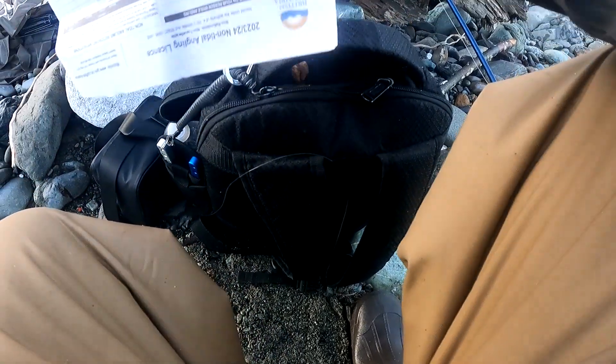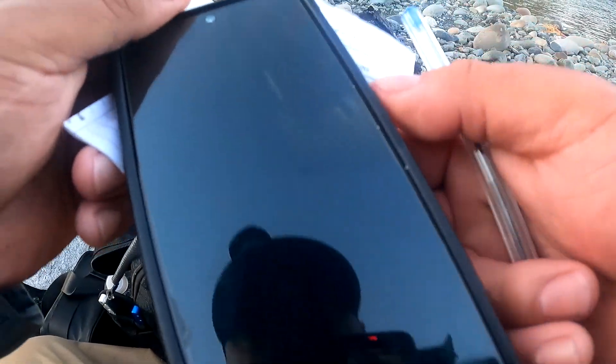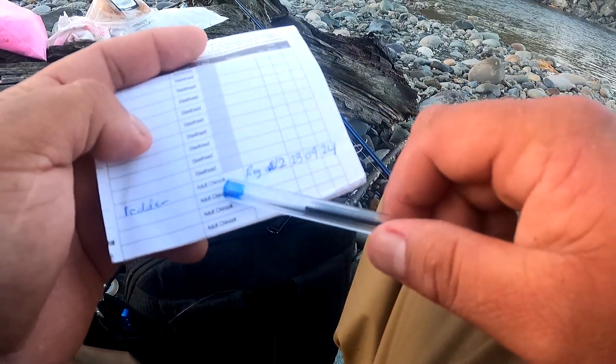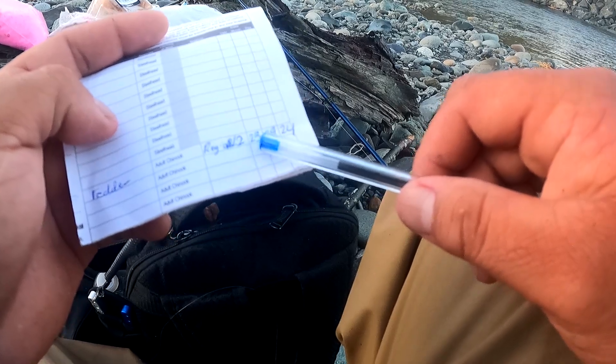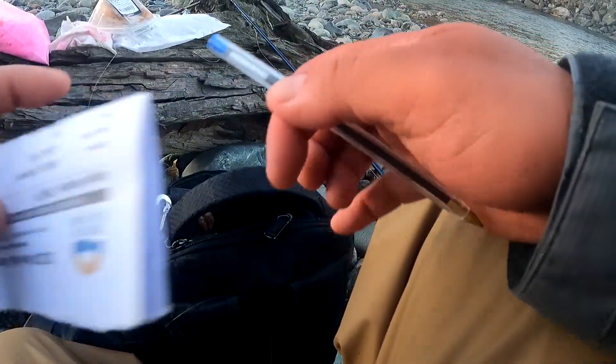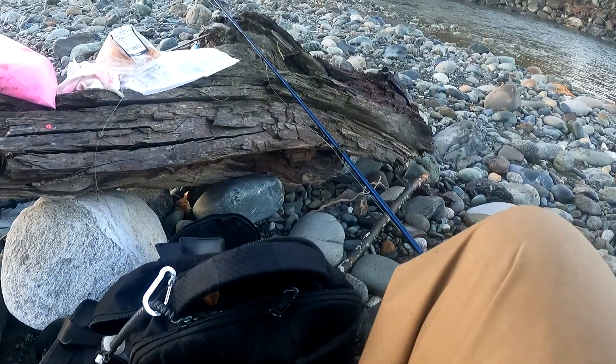First things first guys - when you catch an adult chinook that's 62 centimeters and over, you have to write it on your license. So: chinook, Region 2, water is the Vedder, and then the year. What's the date today? September 24. That's what you write right there - Vedder River, adult chinook, Region 2, September 24. You're allowed 10 of those, so we can only keep 2 big ones today.